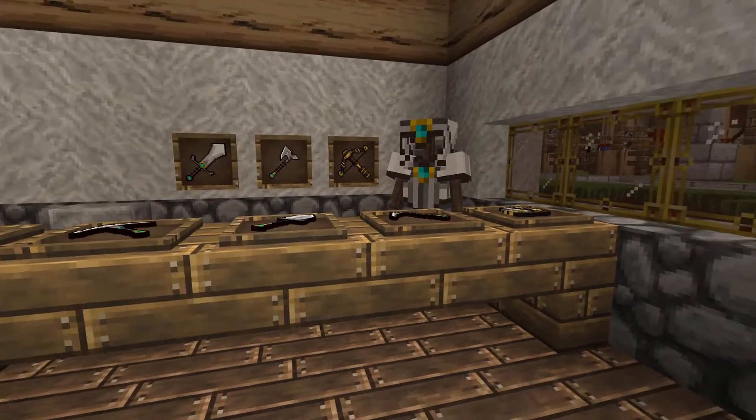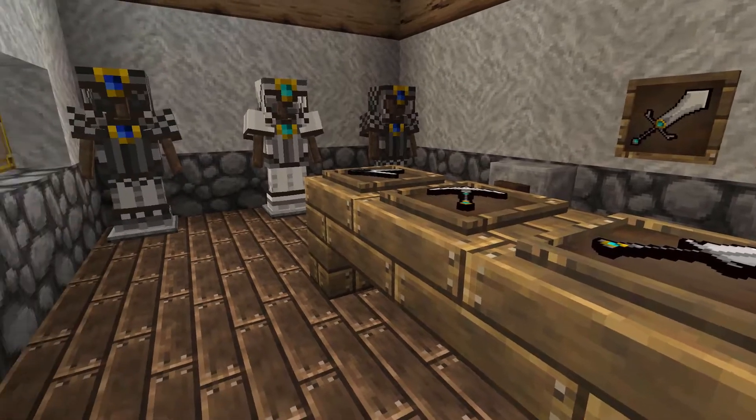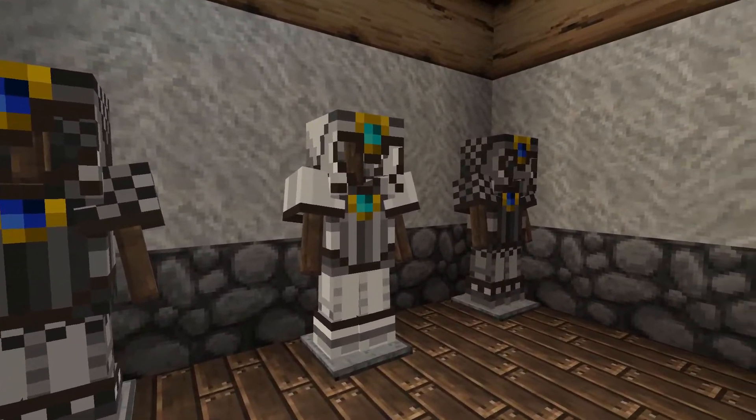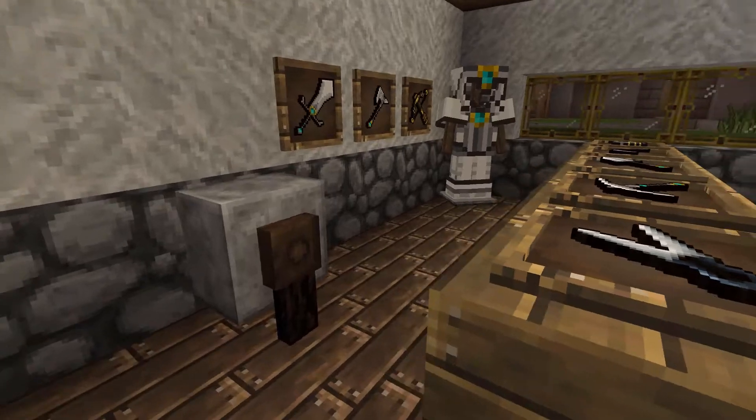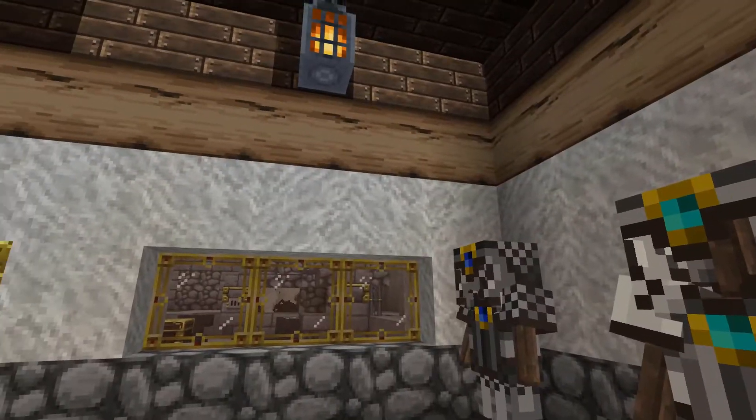Here we have the armor shop, weapon shop, and tool shop. We've got some lovely iron tools set out on display. We've got iron and chainmail, a grinding stone for armor improvements and weapon improvements.